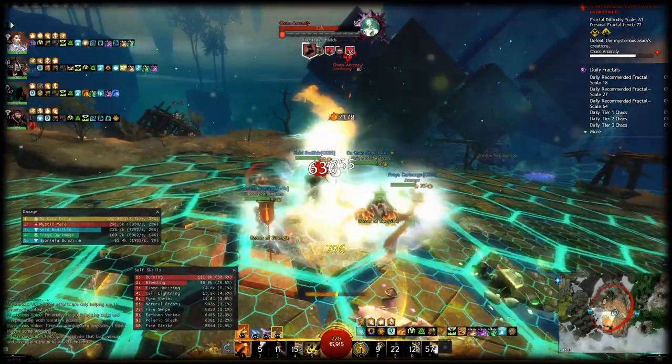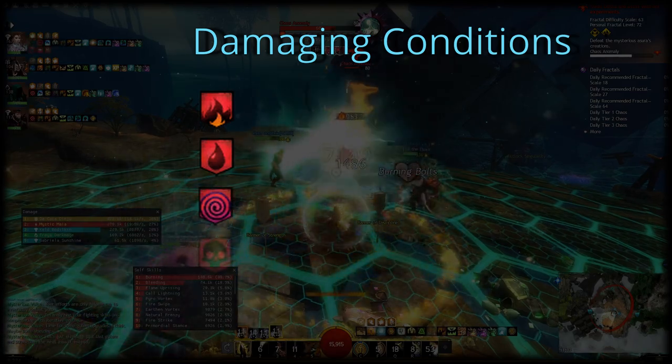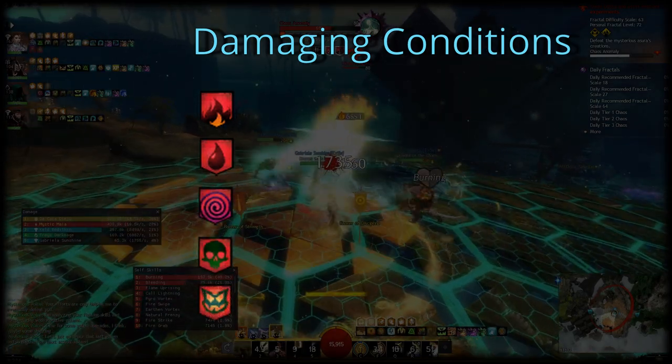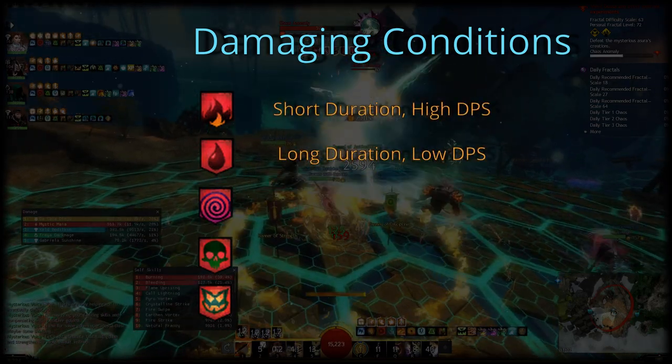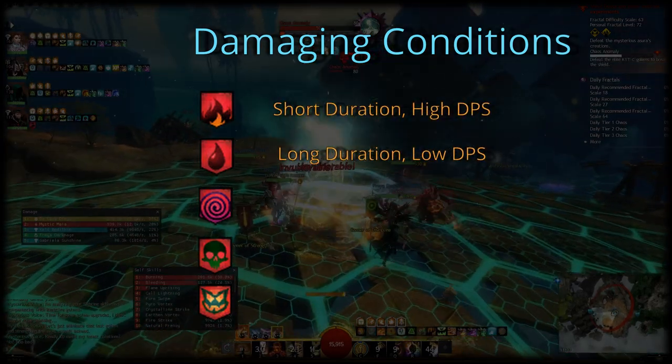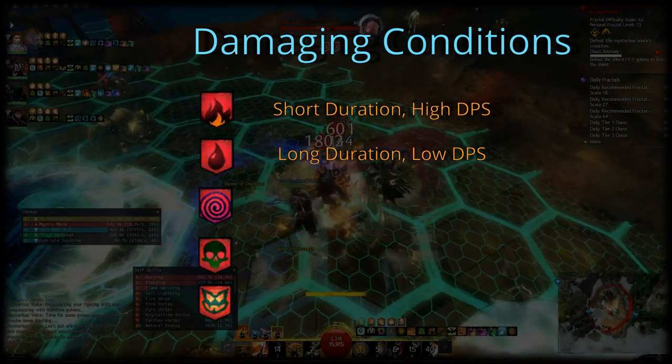There are five damaging conditions in Guild Wars 2: burning, bleeding, confusion, poisoned, and torment. They all have different side effects. Burning and bleeding have no particular side effects. Burning deals higher damage over a shorter time frame so it is burstier, while bleeding lasts longer and does less damage per second per stack.